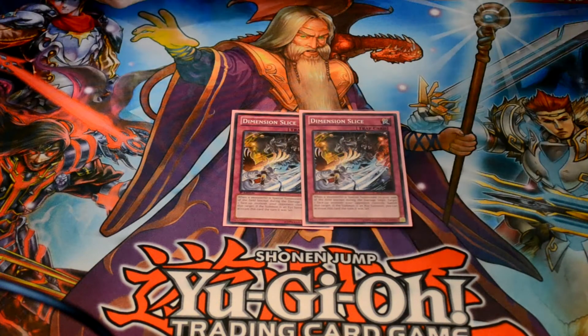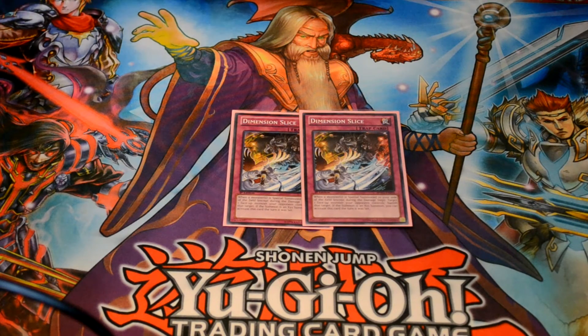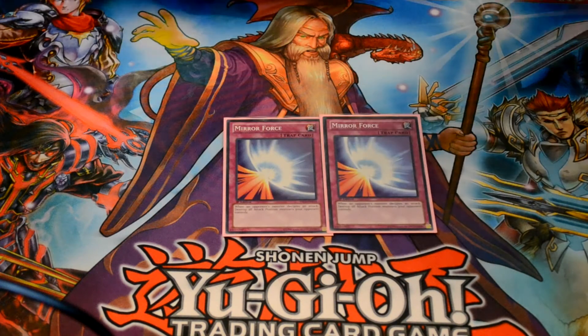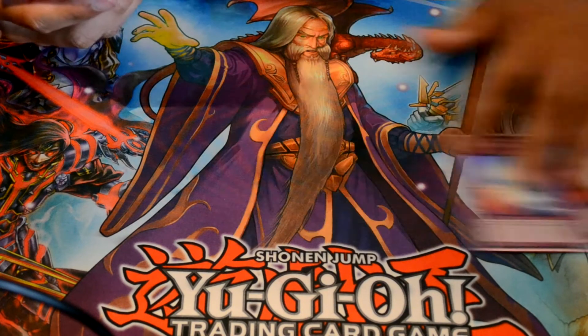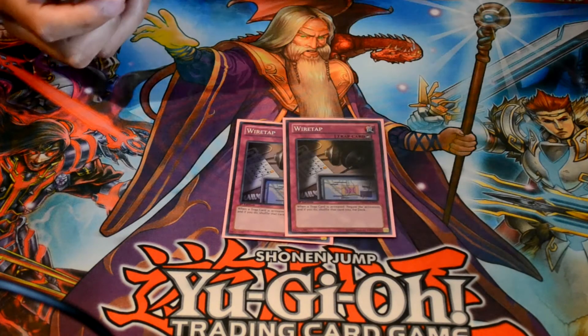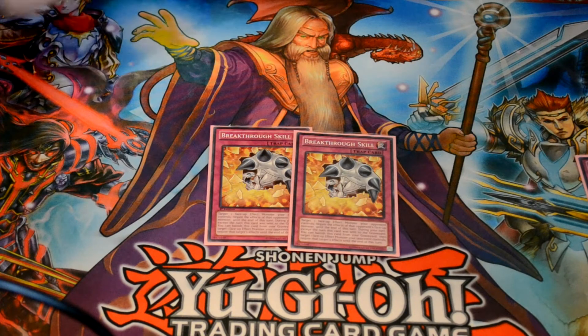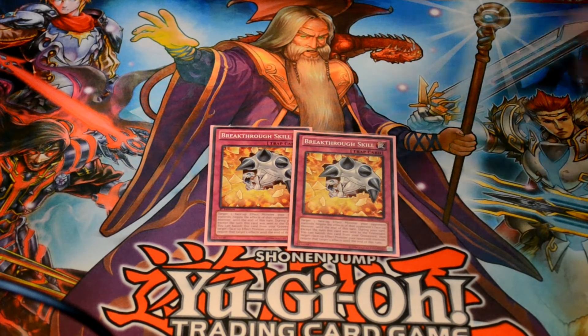Two Dimension Slice — when you're going in with your XYZ plays, you can use it on the turn the card is set. Two Mirror Force because it's coming back into style again — Battle Traps are apparently a thing. Two Wire Tap, you know what it does. And Two Breakthrough Skill replacing the two Effect Veilers, because you can essentially use this card twice, which is very nice.